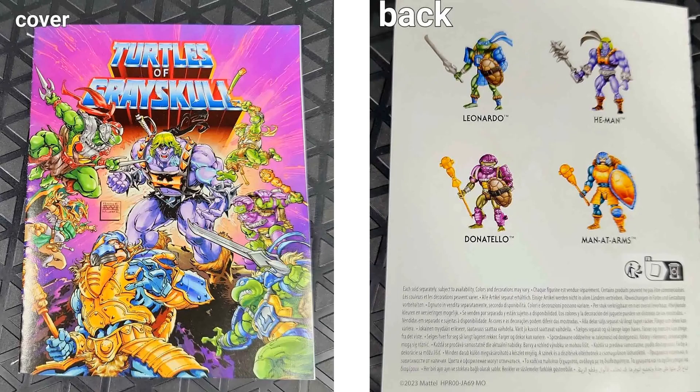Let's take a look at one of the comic books that comes with it. You can see the front artwork showing all four of the turtles — we have not seen Mikey yet, we've seen the other guys. You see He-Man, Man-at-Arms, and Teela as well. I'm guessing Wave 4 will give us Teela and Michelangelo.